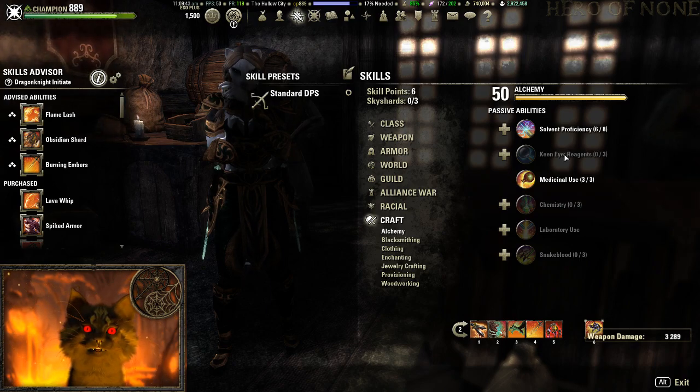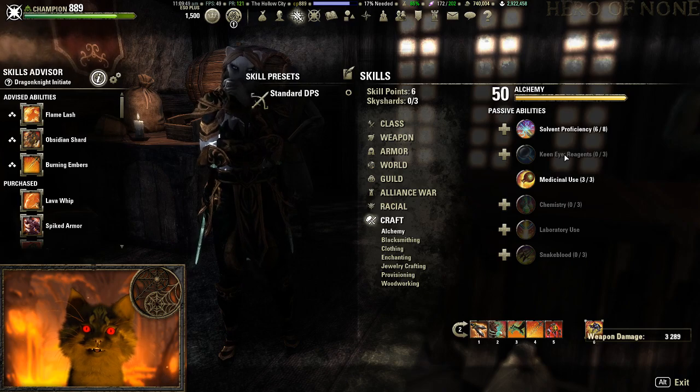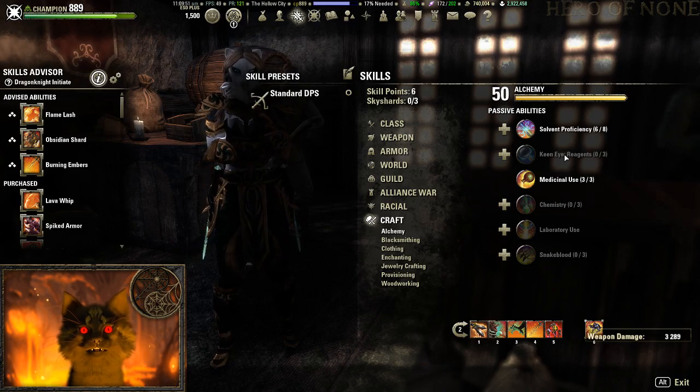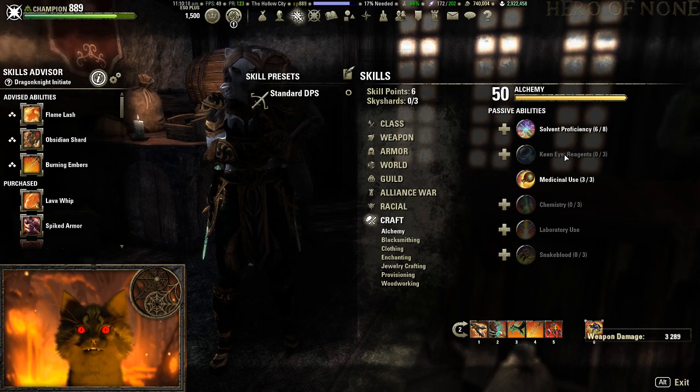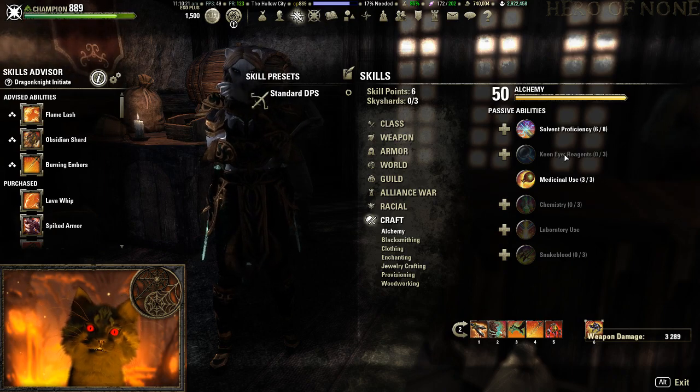New Battleground motifs also came out — you have to play battlegrounds to earn them, and you get different motif pieces depending on what game mode you play. Pit Demon motif is inside Team Deathmatch, Flame Drake is in Domination and Crazy King, and Storm Lords is in Capture the Relic and Keep the Relic. There's also a new battleground map that came out with this patch.